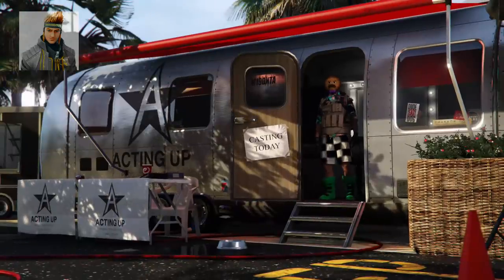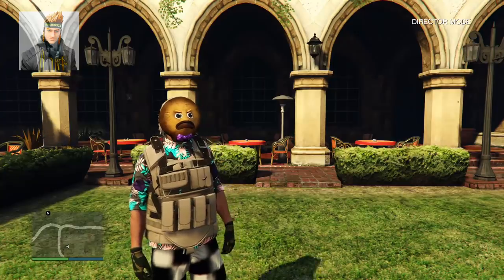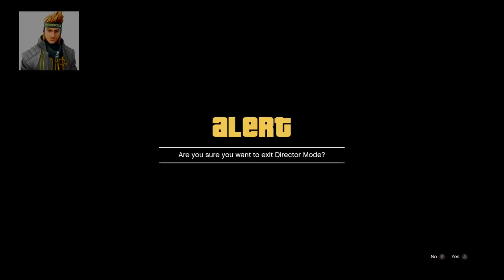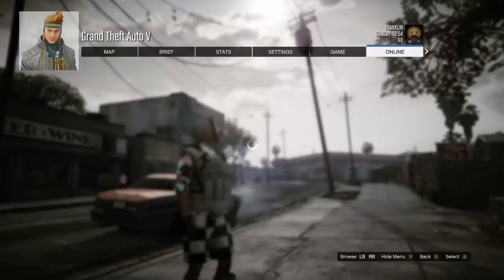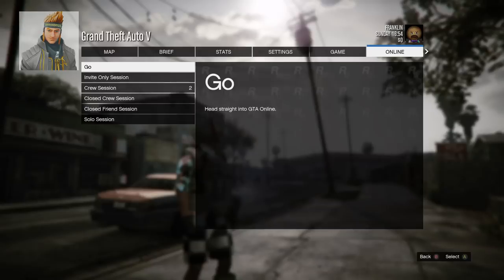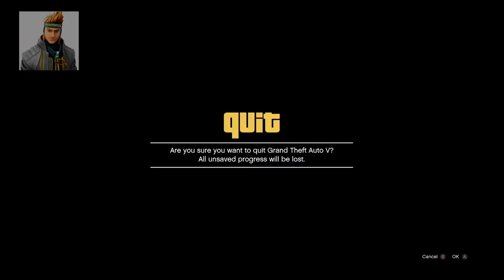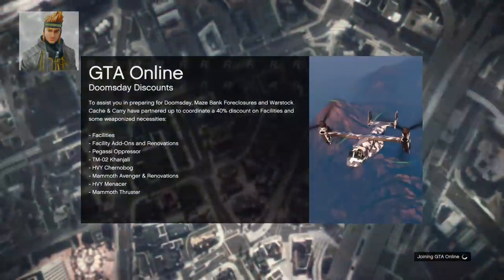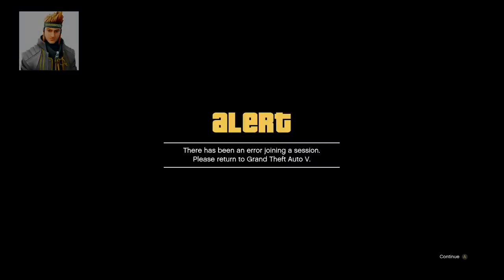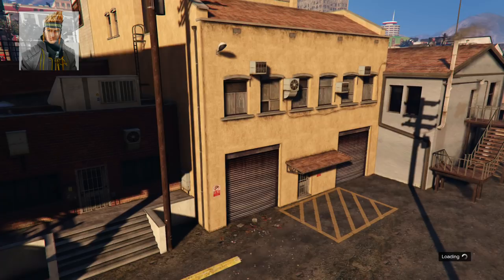Now take the character you want then go into director mode. From here pick the single player character. When you load into single player you should still have the modded outfit with stethoscope. Now from here go online and start an invite only session. When you load online you should still have the modded outfit with stethoscope. You might get an error message and it'll kick you to single player, but when you go back online you should still have the modded outfit.